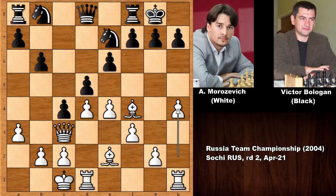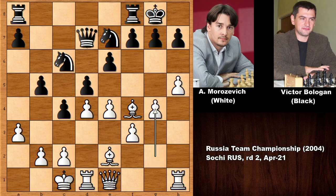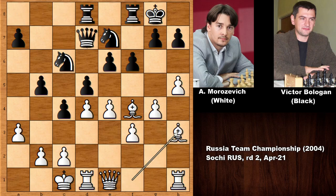Now we see white charging from the king side while black is attacking from the queen side. Queen back, developing the knight and keep moving forward. Queen to d7, g4 — a pawn storm on the king side — pushing the pawn. Bishop back, relocating the bishop, and black is centralizing the rook.